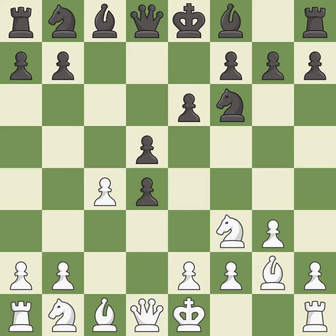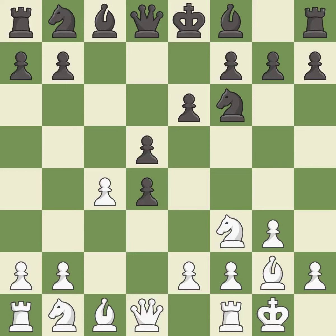The bishop is ready to be developed to an active square. It is the last book move. Castling gets the king to a safer square, out of the center of the board, while also developing a rook. Castling kingside tends to be safer because the king is further from the center — it is best.